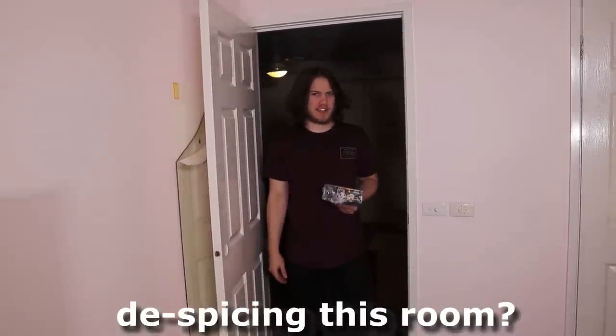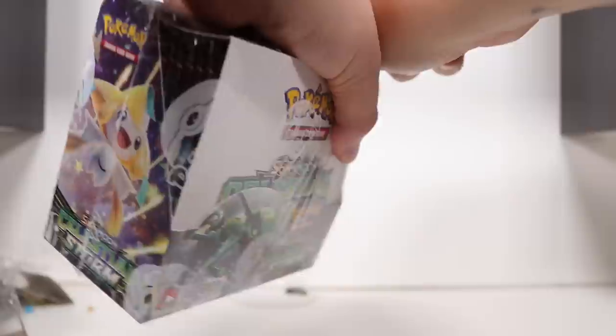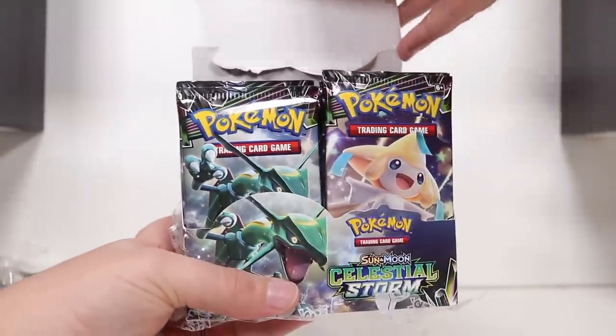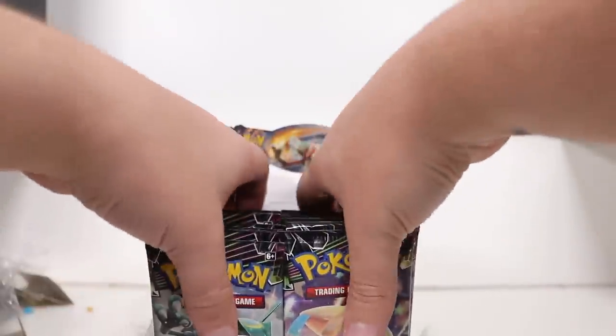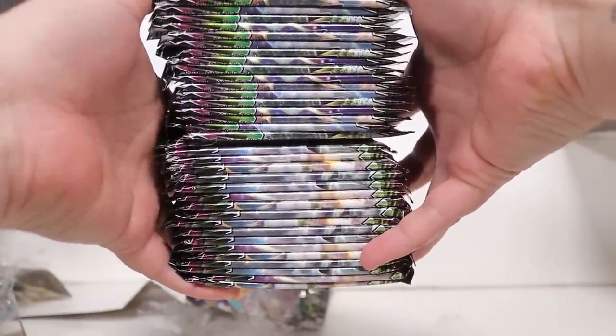Hey guys! Who's been de-spicing this room? Oh yeah baby, the storm is here, and this time it's in English. Here we go, let's do it. Remember that last Zorora and Friends Japanese box we opened? It had three booster packs of the last set and the set before it. English takes those two sets and forms them together to make this set — I think, give or take.